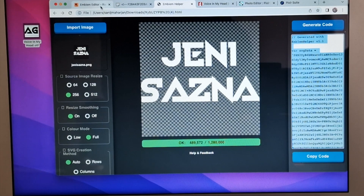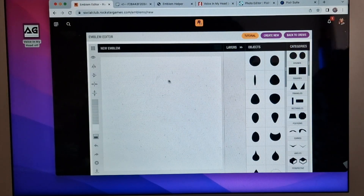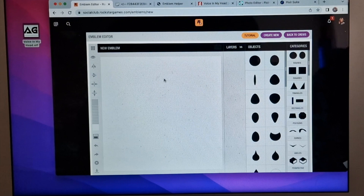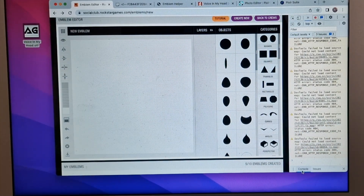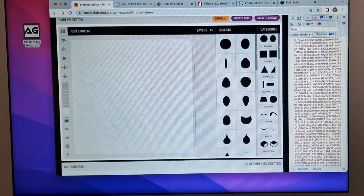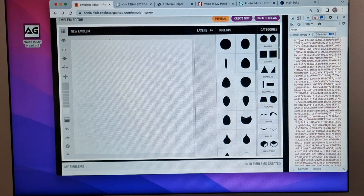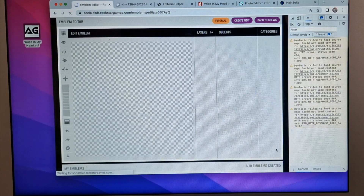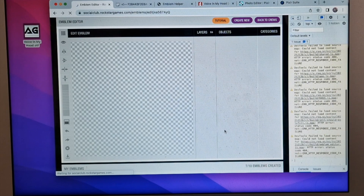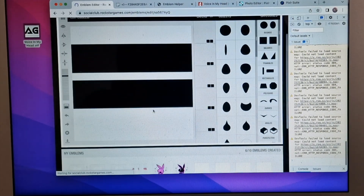After you copy that code, go to the Rockstar Social Club website and press Command, Alt, and J together. At your right side, this will pop up. Make sure you click on Console, then paste that copied code here. To get this pop-up on a Mac, press Command, Alt, and J. If you are on Windows, right-click and then click on Inspect Element. Now just press Enter and wait until you get a black screen.